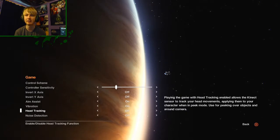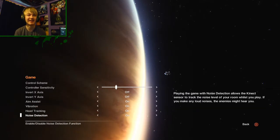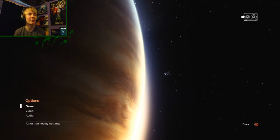Head tracking. Let's do it. Noise detection — oh my god, let's put it on. That sounds awesome. Noise detection allows the Kinect sensor to track the noise level of your room whilst you play. That might not be good for a Let's Play actually because I'll be talking a lot. I want to play with it on. We'll see how it goes because we'll have to be really quiet at times.